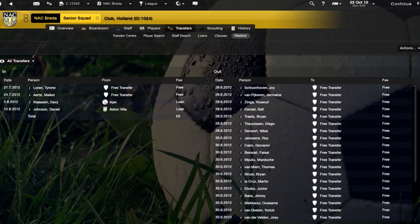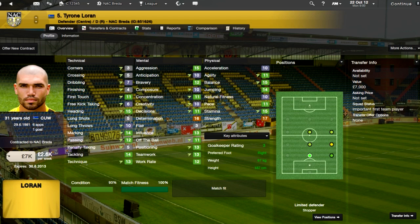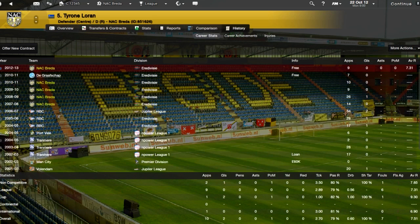The idea was to release money so I had some wages to use on free transfers. We got two transfers in. We got Tyrone Loran, who's a pretty good centre-back. He actually played for Knack Breder before — you can see in his history. He was away at the Graf Champ for one year, so I've brought him back to the club on a free transfer.